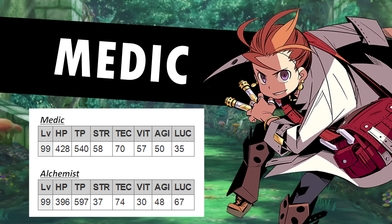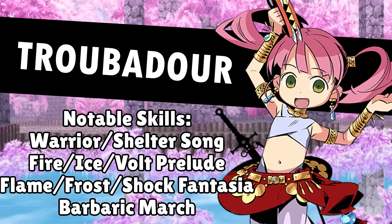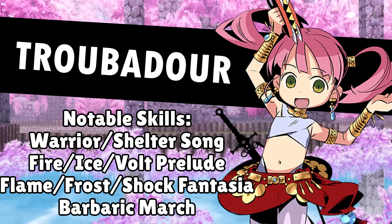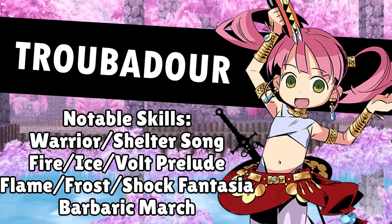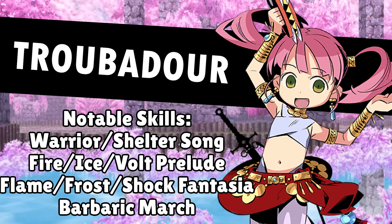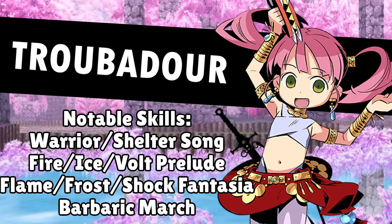Vital Hit doesn't scale based on its user's strength stat — it scales based on the same stats used for healing, which is a combination of defense and magic. The medic is the class with the best stats for healing, so naturally it's the best class at using Vital Hit. And since Palmer the alchemist has the stats of a medic, he is also very equipped to use the skill. Now that our two big damage dealers can deal really good elemental damage, there's one class that is really good at buffing elemental damage: the Troubadour.